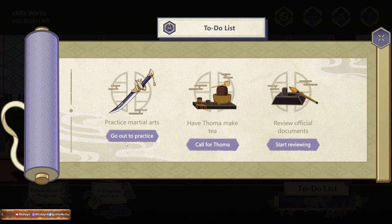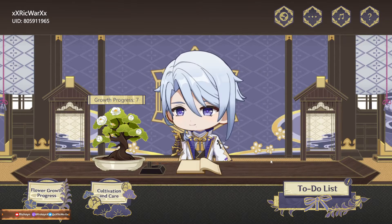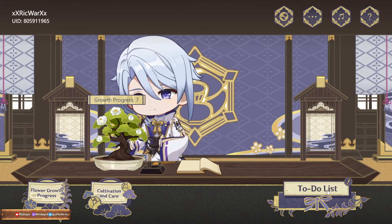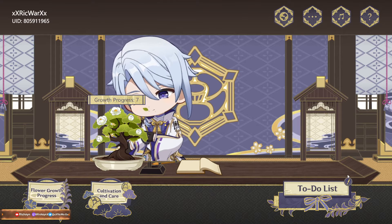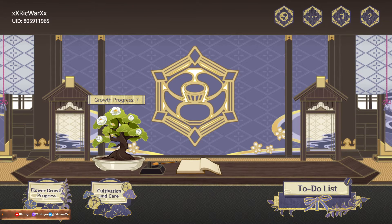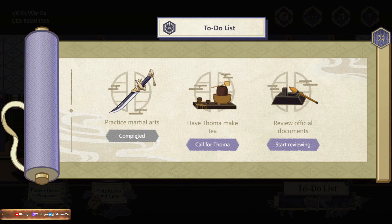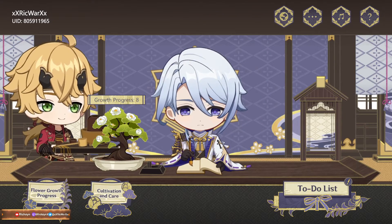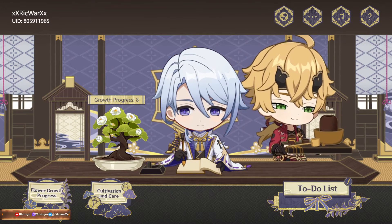Oh there's more — refresh, go and practice, call for Thoma and start reviewing. Let's start from practicing. You make the bonsai tree, then go practice martial arts. There you go. And let's call — calling Thoma. Thoma is coming. There's your teaser.